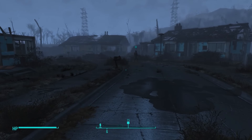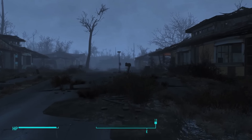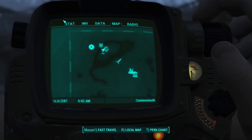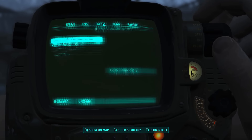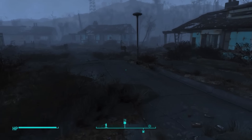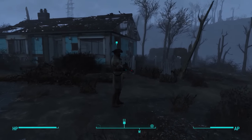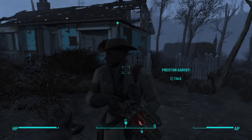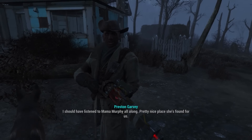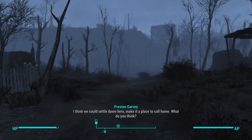Auto-saving, got that out of the way. Should I talk to this guy again? Are we just done here? Do I go on to my next mission? What else do we have available to us? Go to Diamond City. I guess we still have to wait for Preston. Alright Preston, I'm glad you decided to come with us. I should have listened to Mama Murphy all along — pretty nice place she's found for us. I think we could settle down here, make it a place to call home. What do you think?